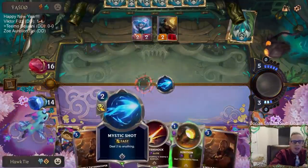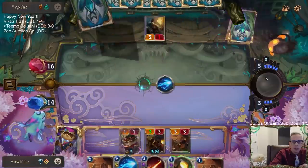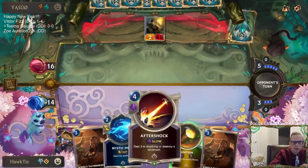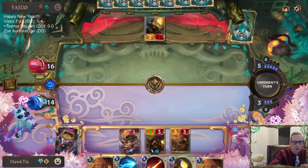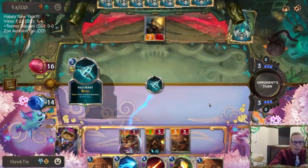I'm going to let them draw the two cards. I know I can keep them from drawing two but I want to keep the Mystic Shots to be able to kill a Twisted Fate or another Sprayfin if they play either of those.